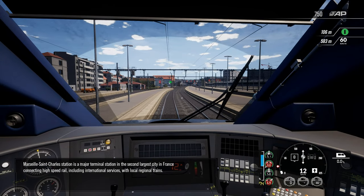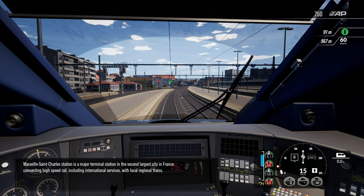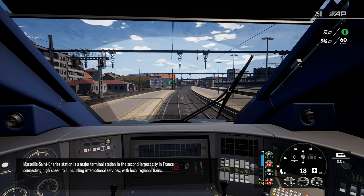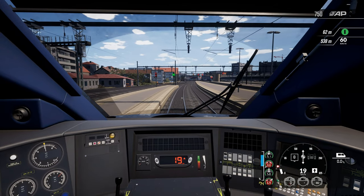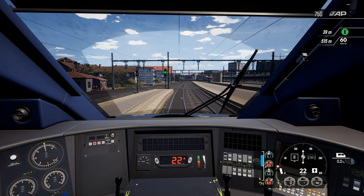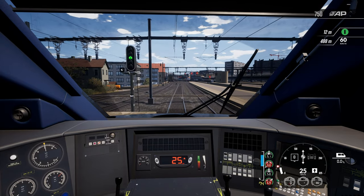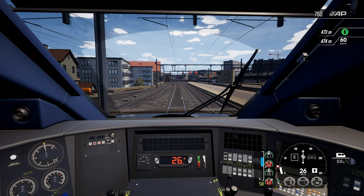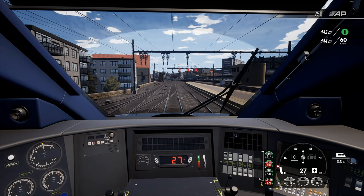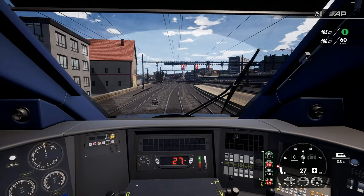Marseille-Saint-Charles station is a major terminal station in the second largest city in France, connecting high-speed rail, including international services, with local regional trains. So we're getting our first look now through the train window — let's see what it's like. Marseille — that's how it's pronounced. He just said it in the voiceover.